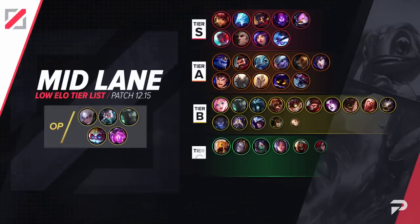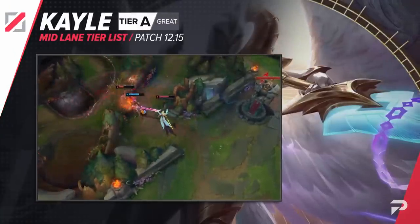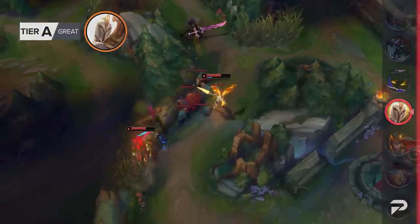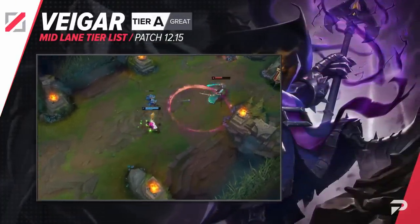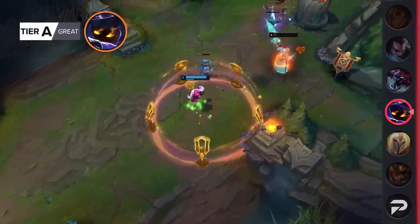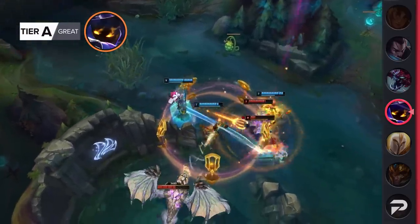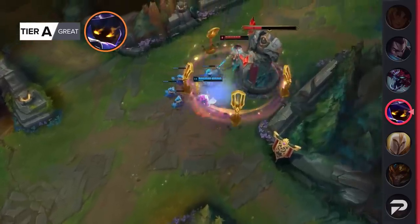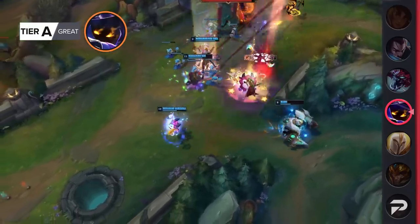Now let's move on to our mid lane tier list. Kayle gets demoted to the A tier. If just scaling up and being a 1v9 carry later is your thing, she's still viable, but just know that her severe lack of early presence is a bit riskier than before due to the increased value of early objectives. Veigar also moves down to the A tier — pretty much the same thing. His weak early game does give proactive opponents more time to get early leads, but if you can make it to mid game intact, he's still a really strong carry. Even though they're in the same tier, Veigar is quite a bit better than Kayle, since his baby cage is really strong even in early fights, so he has some utility to fall back on before he scales.